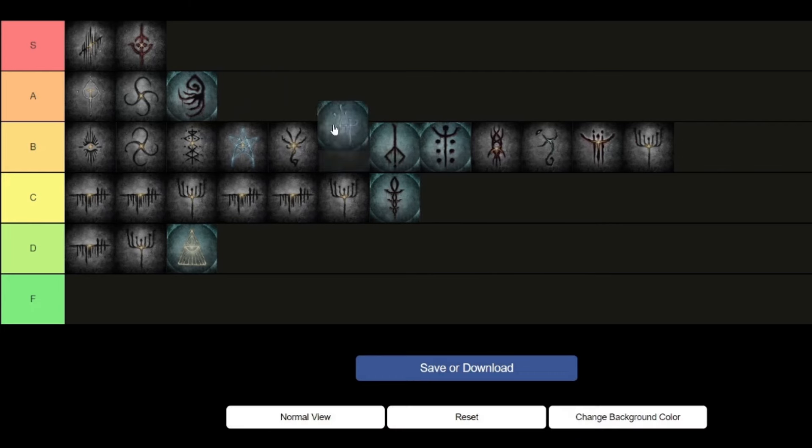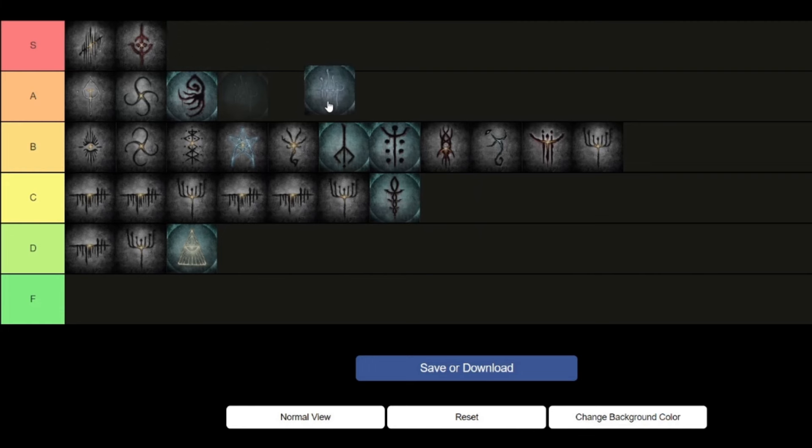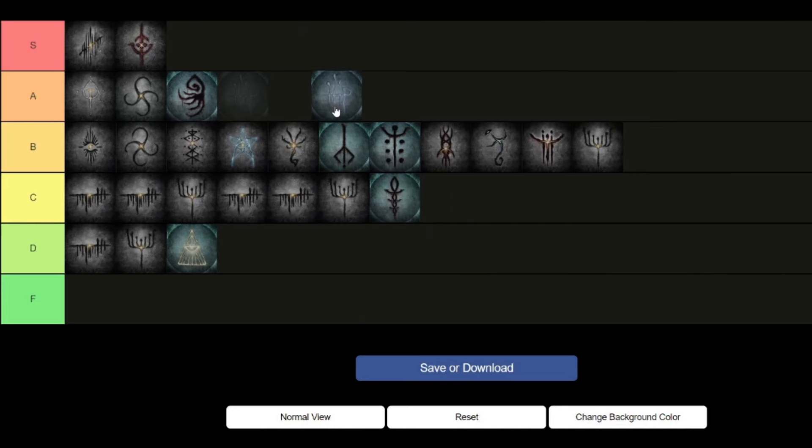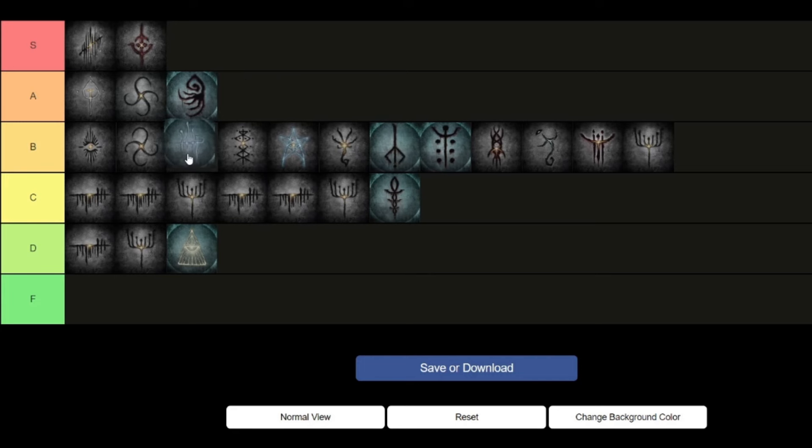And finally we have the Milkweed rune. I want to put this in S tier solely because it makes you look like a mushroom — an Eldritch Mushroom at that. But I've used the Kos Parasite and it doesn't seem that impactful gameplay-wise, even though it is definitely cool visually. It also boosts Discovery, so that's a little bit of a bonus. I'll put it here. And that's it, basically — that's all the Caryll runes ranked in Bloodborne. Let me know if you disagree. There's probably some things I missed or didn't comment on, so feel free to let me know in the comments down below. Thank you for watching.